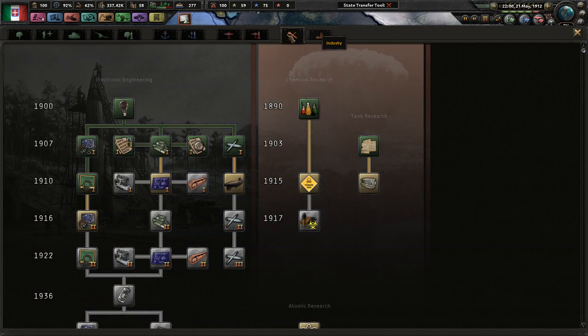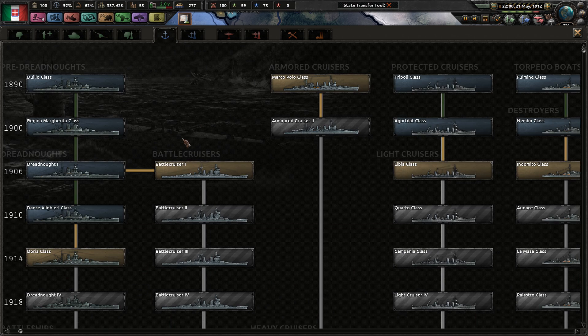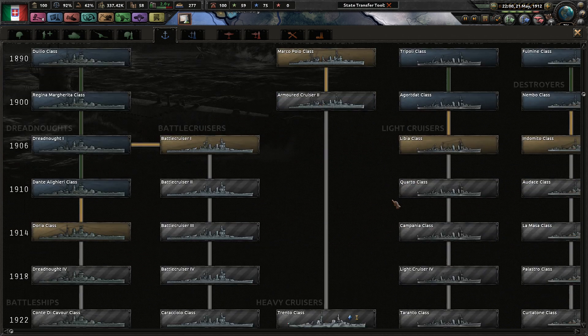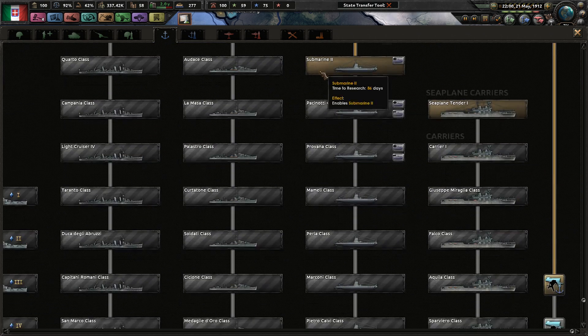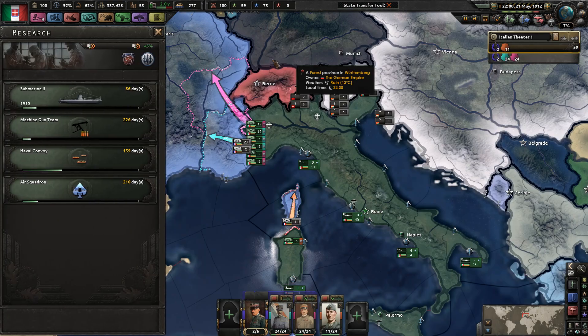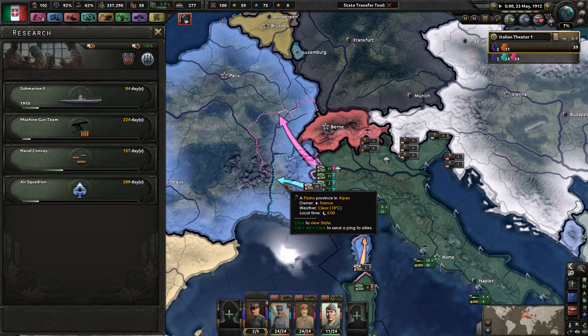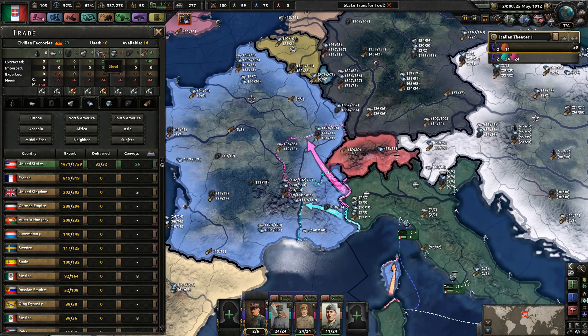This stuff is basically locked off for another four more years, and these other options won't do anything for us for at least three years. I can build submarines and upgrade them. I think I'll at least upgrade them to the next level because we were building submarines at a faster pace than our dreadnoughts, which more or less are not getting built at all.